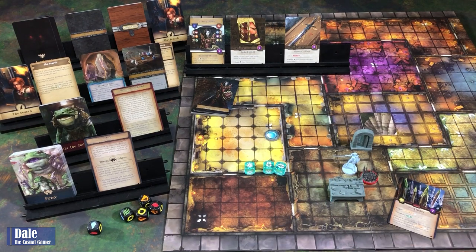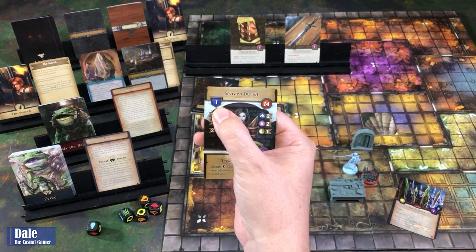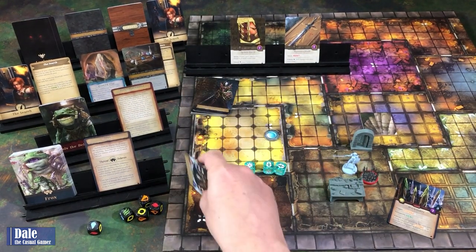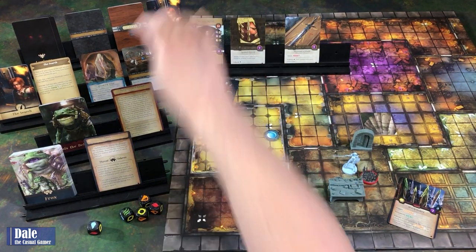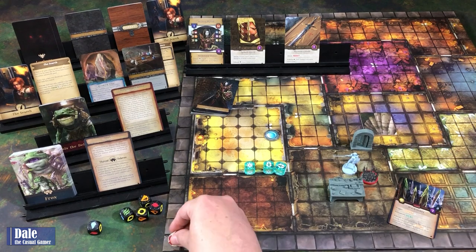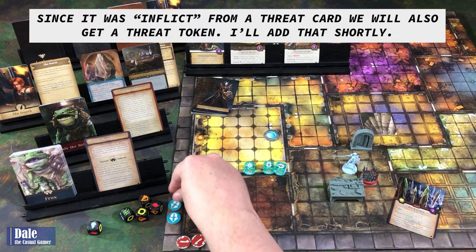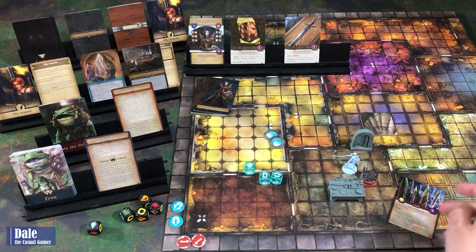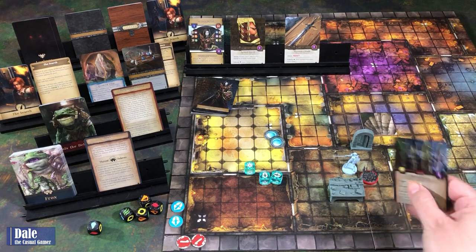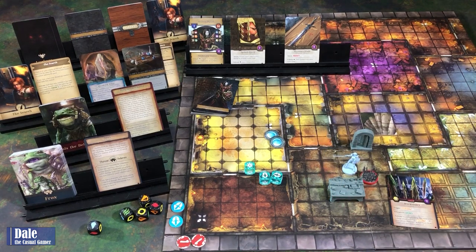It's going to go through our armor—that's going to block one, two more coming through. If we had any armor tokens it would reduce there, but we don't, so we'll take two damage. Then we will collect two focus tokens. Our second action, we are going to interact since we're within one of it, doing a task ability. We want to get four progress tokens on this; our task is going to give us two dice.